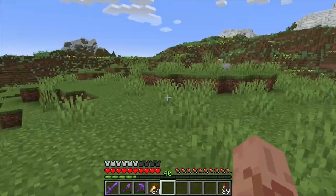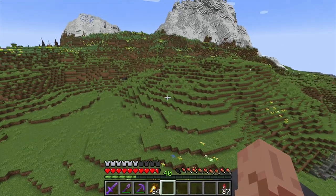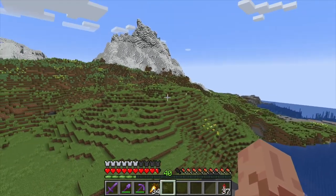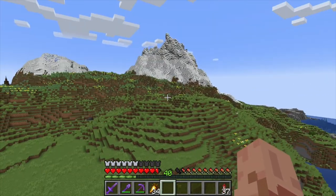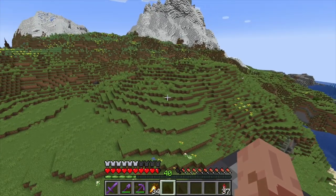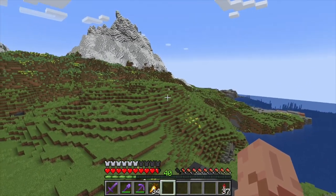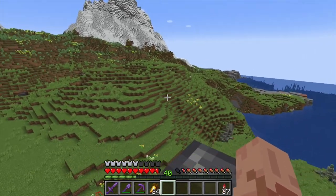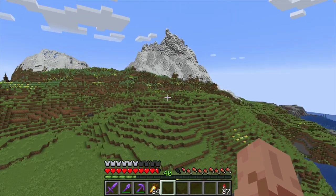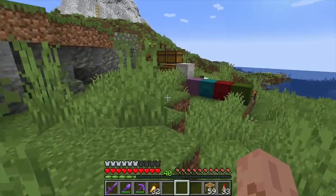The first thing I'm going to do is start clearing this land. I just want to get a good nice flat surface on the top of the hill so I know I can fit the whole build on a flat surface. Once there, I can start changing the terrain around it and making it look more interesting. When you start a big build like this, it's nice to just have a flat surface. So I'm going to go ahead and dig that out.